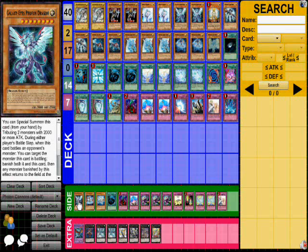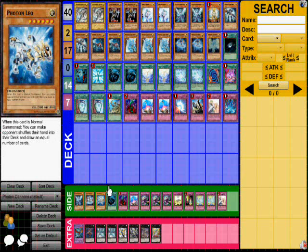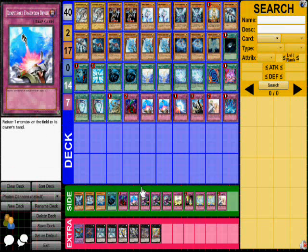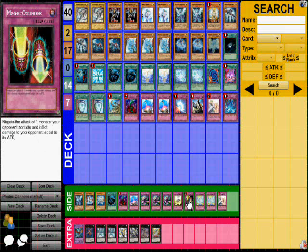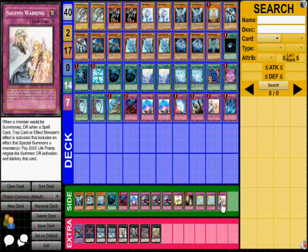My side deck is pretty generic — it's 14 cards. One Photon Dragon, one Cerberus, one Leo, one MST, one Bottomless, one Compulsory, three Dimensional Prisons, one Luminize, one Magical Cylinder, two Dragon Rising Stream, and one Solemn Warning.